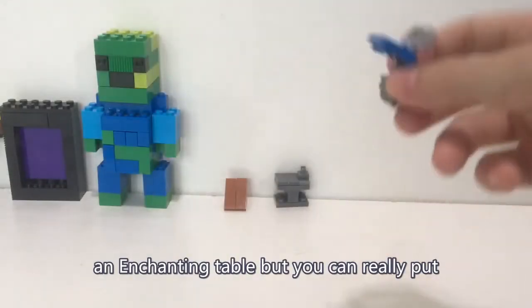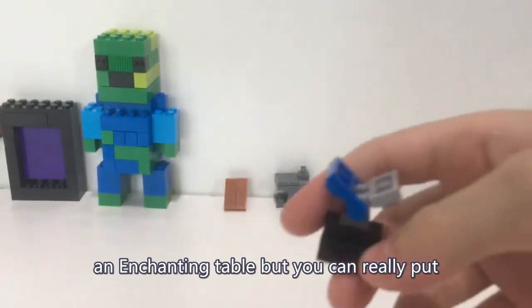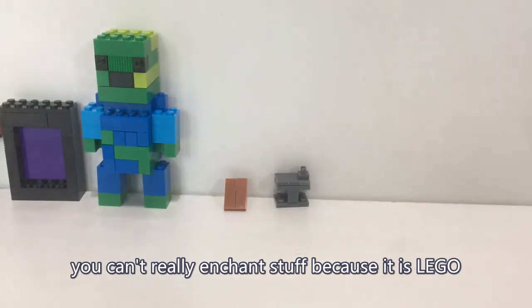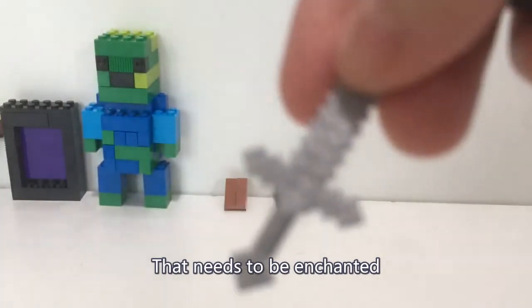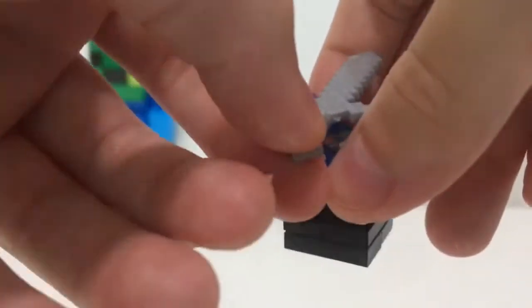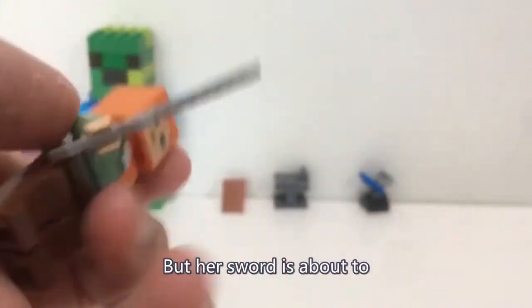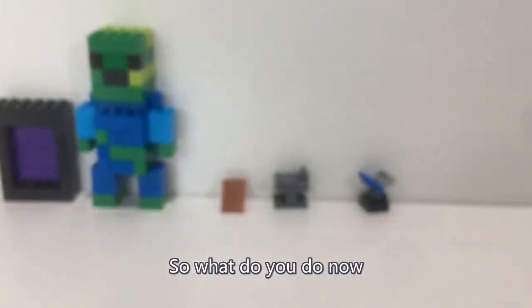The next one is an enchanting table. You can't really enchant stuff because, you know, it's Lego. Alex has a sword that needs to be enchanted — she has the sword and also an enchanting table. Now Alex has enchanted her sword, but her sword is about to break. What do you do now?